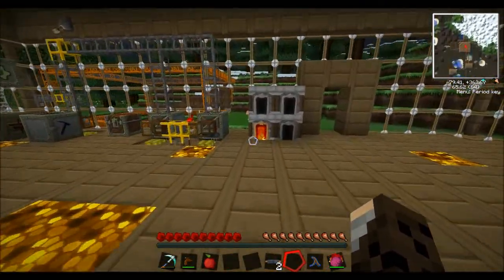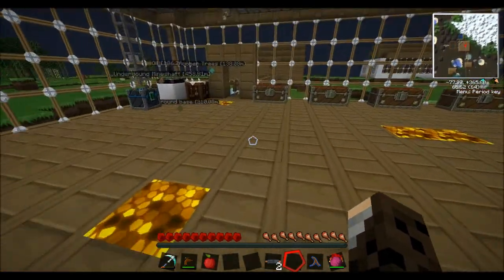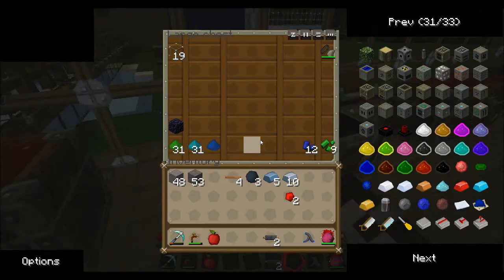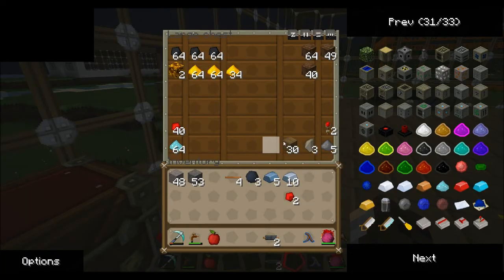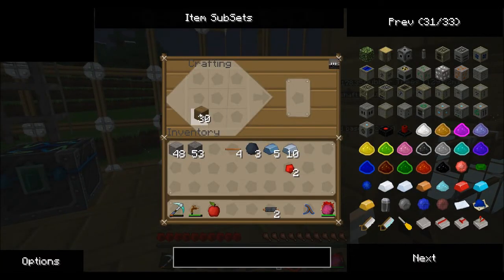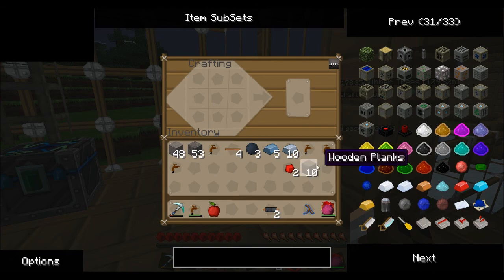So we're just waiting for this refined iron before we can actually build anything. Oh actually we can build a tree tap, can't we? Don't forget where I put this wood. We're ready to label these chests. Will that be enough? Yeah I can build six with that. They don't stack, which is quite annoying, but they're not too hard to build.